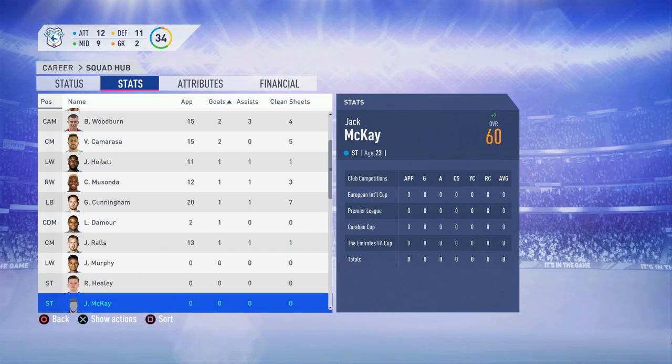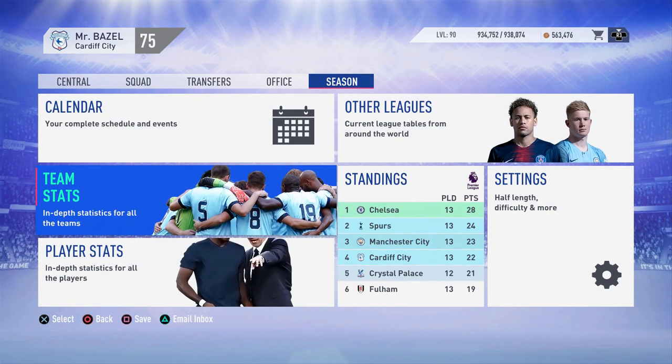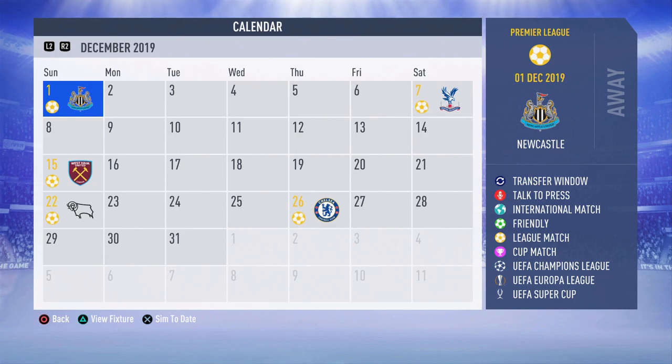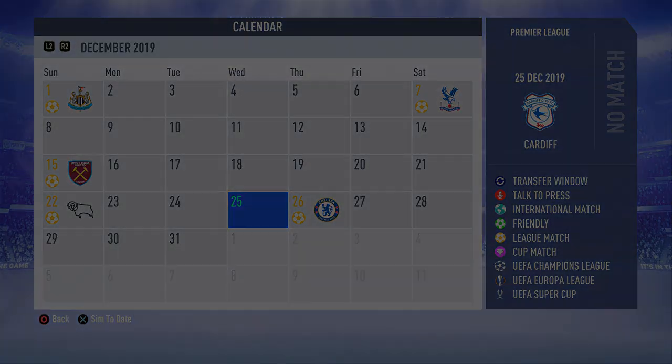Going through the squad — Woodburn up two overall, Kamarasa up one, Musunda up two, Demore up one, Rouse up one, Murphy up two. Checking the calendar — into December we've got Newcastle, Palace, West Ham, Derby, and Chelsea. A really action-packed month ahead. Hopefully next episode I'll get that whole month done. If you did enjoy the video please leave a like, comment, subscribe, and I'll see you guys in the next episode. Peace.